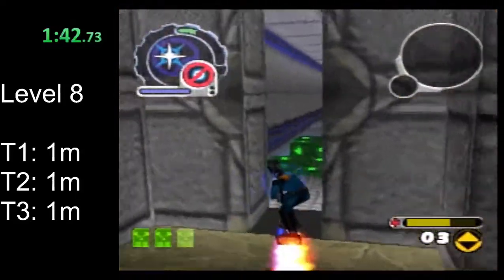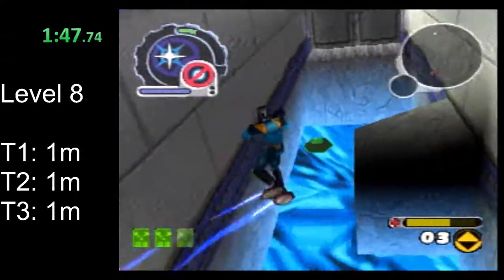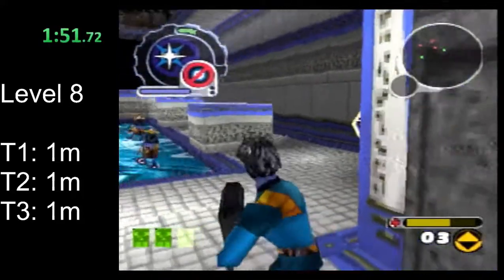As we leave this room, try charging another shot to take out this turret on the left — that will help us a bit later. If you don't take it out right then, that's not a big deal.